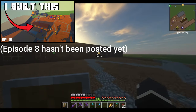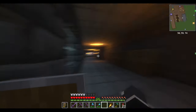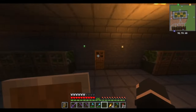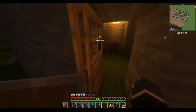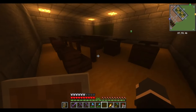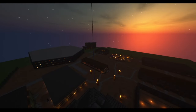Across from that building we have this place — the school. This is actually one of the only places in the entire world that has an interior. Classrooms are basically all the same — dry and dreary — with the only real difference being the color of the carpet. I just wanted to get a nice shot of the world from above. I just think it looks really nice.